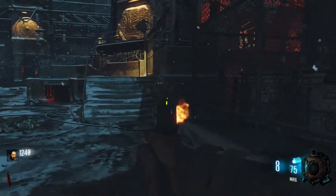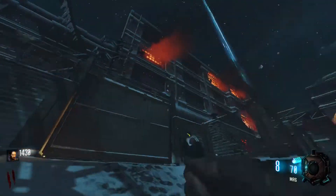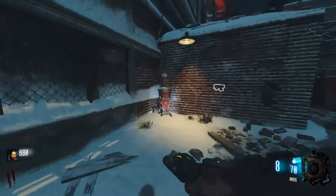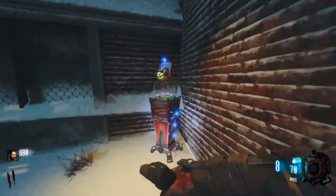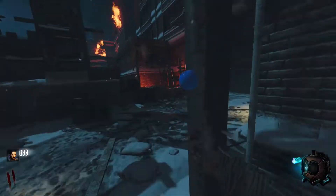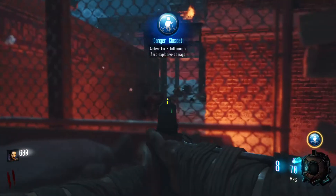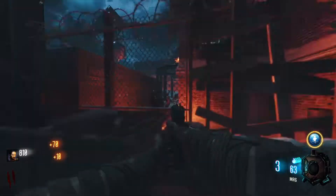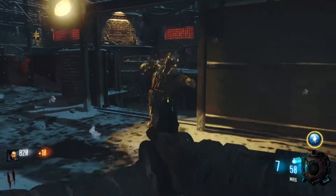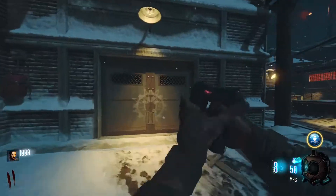These first few rounds I'm just going to kind of breeze through. I'm going to head towards the box and pick up one of these Gobblegums. It's not like I'm avoiding Gobblegums altogether — I'm still trying to use some of them. This one isn't going to help me much since I don't have any explosives. Maybe I could get some sort of explosive weapon and then use it later, but for now this isn't going to give me much.